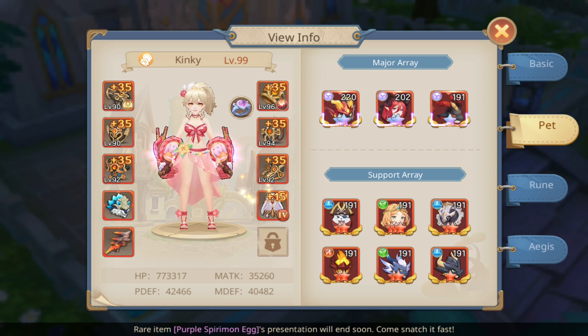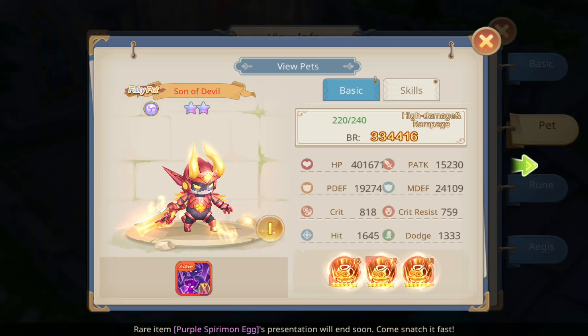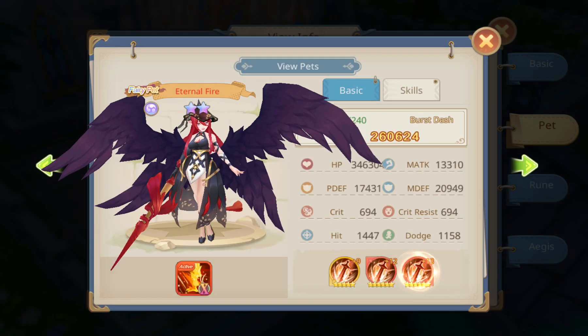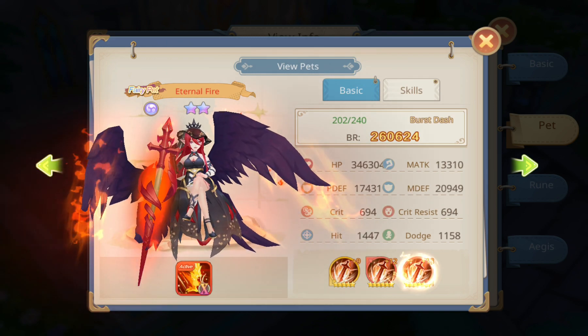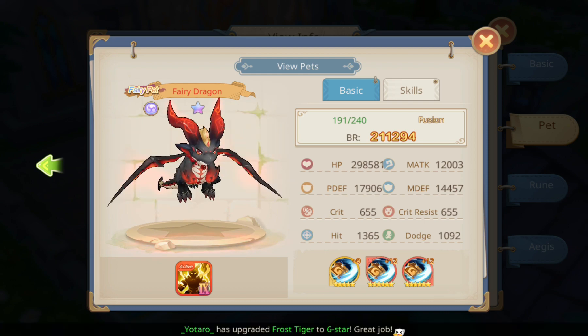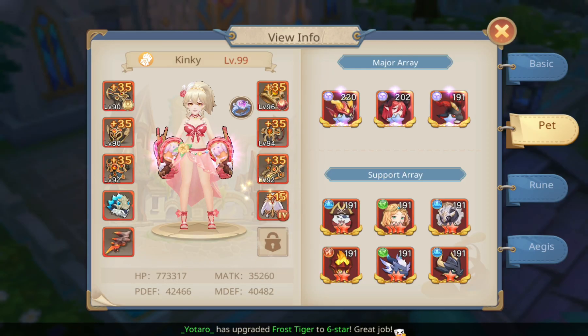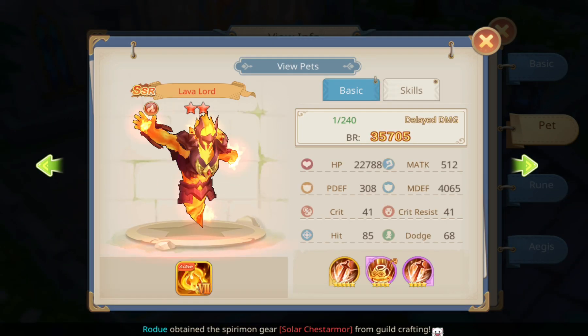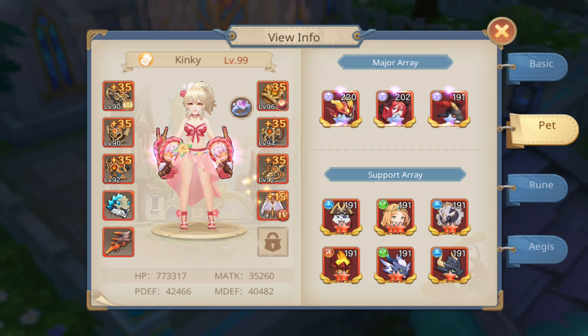For pets, she has Son of Devil — very nice pet gear. Eternal Fire, and Fairy Dragon — very nice pet gears compared to mine. Her support array includes Armored Bear, Angel, Gym Golem, Lava Lord, Cyclone, and Diamond Dragon.